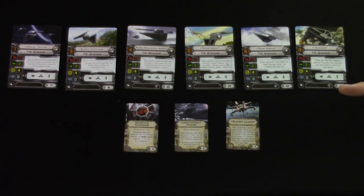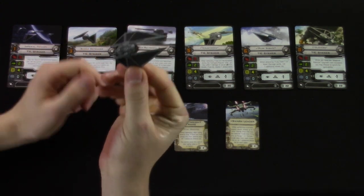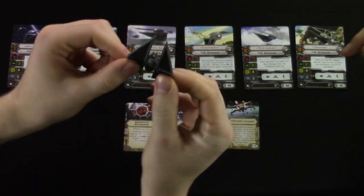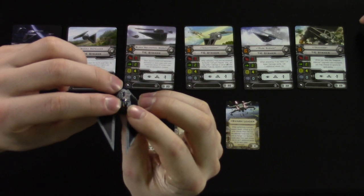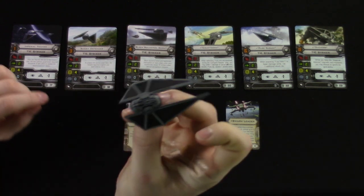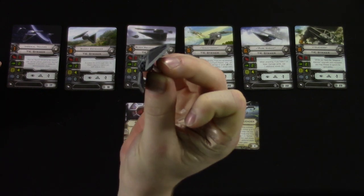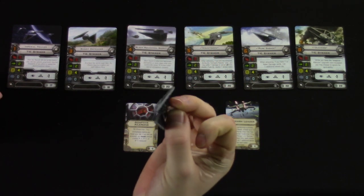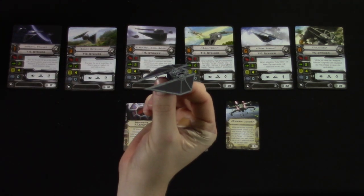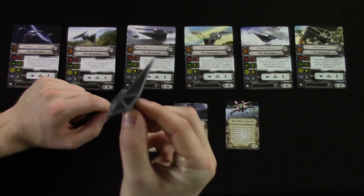Let's take one last look at the ship. It does kind of look like a coffin. It's got the two little laser weapons up front, a big engine on the back, and it's definitely more aerodynamic-looking than traditional TIEs — which makes sense since it mostly fights in the atmosphere.